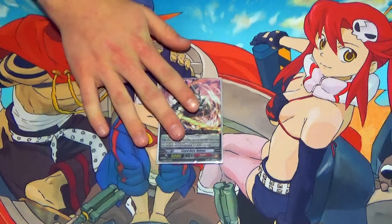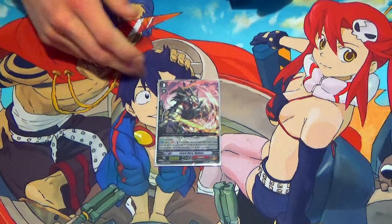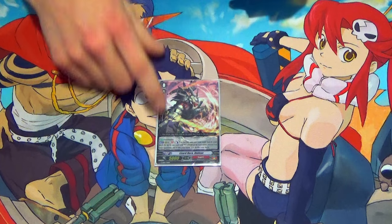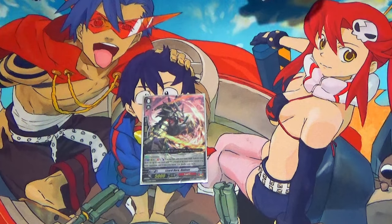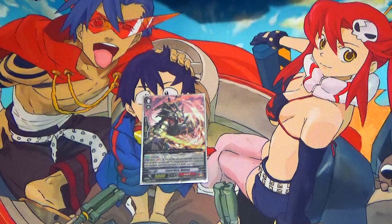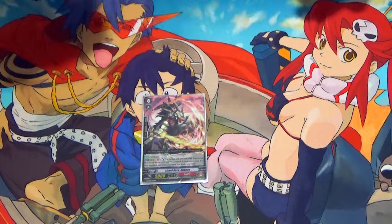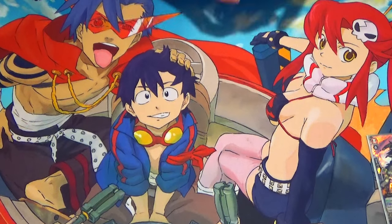So the starter, Lizard Hero Undo — it's basically just GB1. It's a Forerunner: Counterblast 1, shove into Soul, search your deck for an Overlord, and add it to your hand after revealing it to your opponent. So it just gets you Overlords. That's good for the G unit, good for the Ace, good for just getting a better grade 3 — although that actually doesn't matter, I'll show you it doesn't matter.